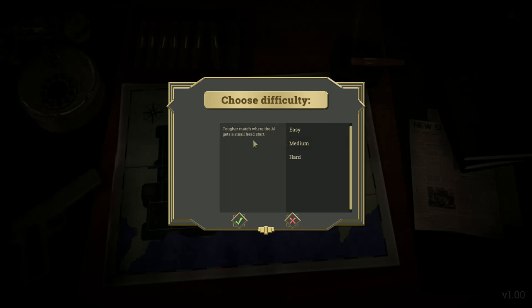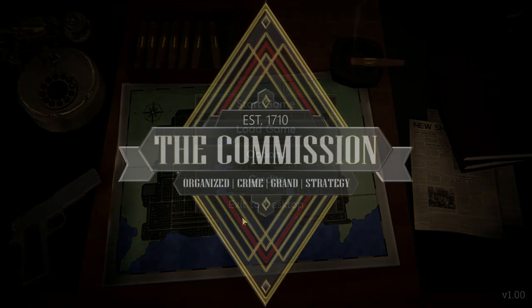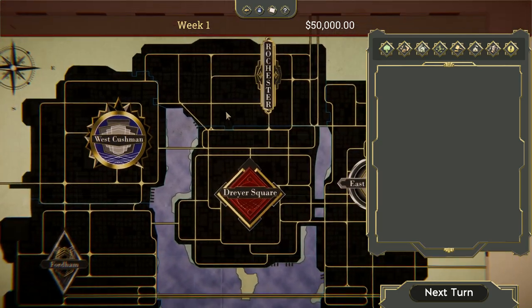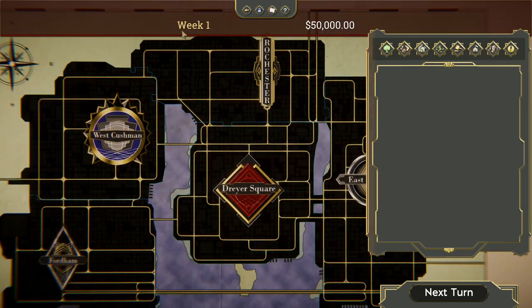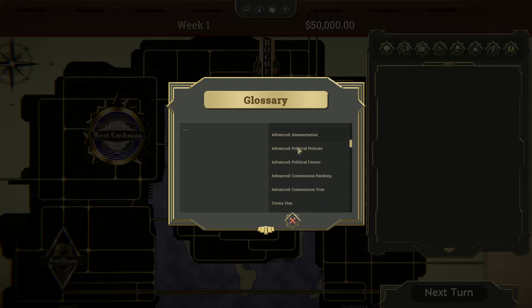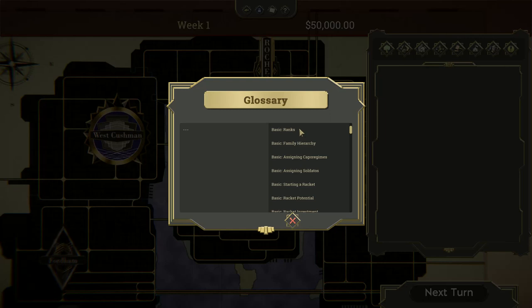Medium is a tougher match where the AI gets a small head start. Hard is a challenging match where the AI gets a huge head start. Before we begin, let's take a look at the UI. On the very top is your money and the current time — the week. You can exit to the menu, save the game, load, and there's your glossary. Highly recommend you peruse this before you start experimenting. As you can see, there are a lot of terms covering UI and lore. I mainly concerned myself with basic stuff and then some of the advanced stuff.